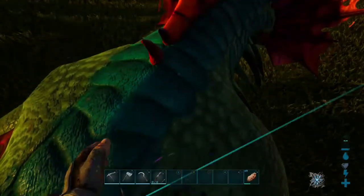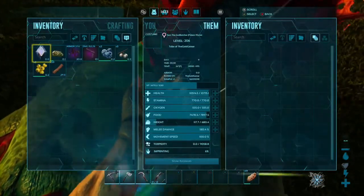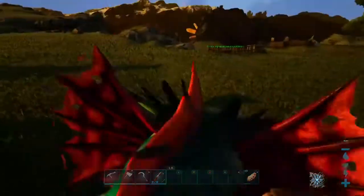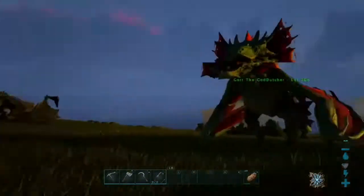Today I'm actually going to be hatching a lower level fire wyvern. These are all the stats for it — you can just go back and pause on those.